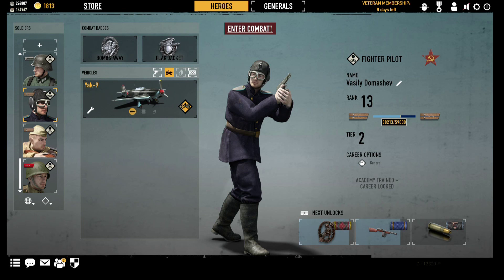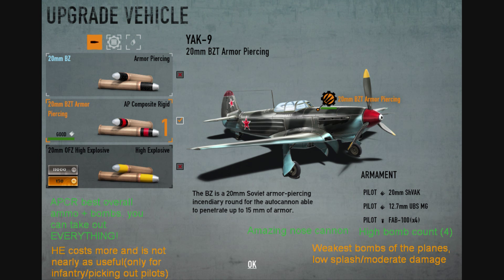First off, this plane in my opinion is the best to start out with. It's the smallest plane — this helps with dogfighting and AA — and it's got a great nose cannon and multiple bombs for taking out tanks or infantry.